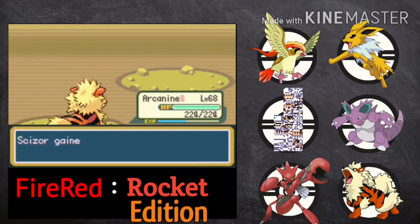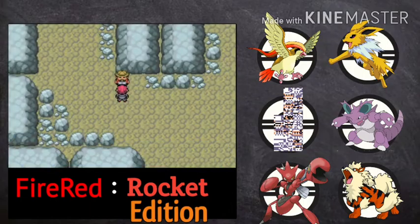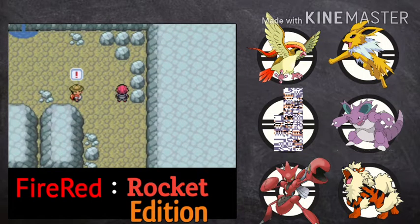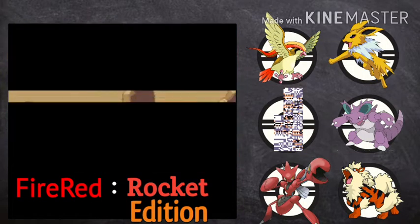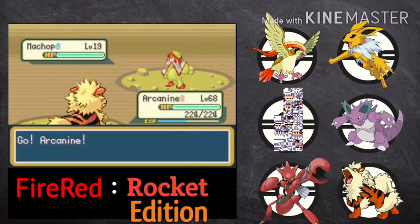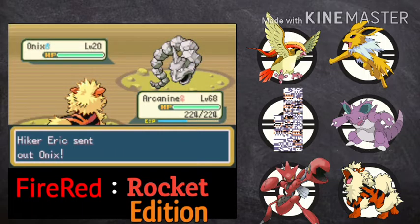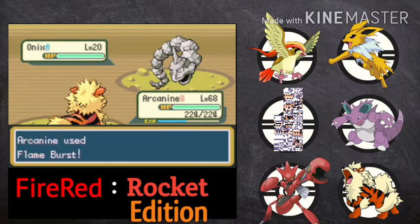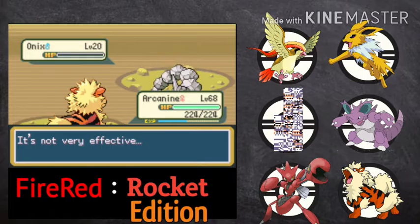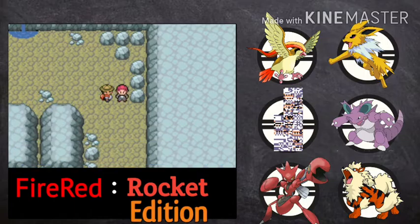We had to use the Master Ball for a fraction of a second, otherwise Zapdos would have died from that poison. There we go — they are using normal level Pokemon, not that high level, so that will be okay for us. Onyx! Let's go for Flame Burst on Onyx. Onyx is down and we defeated another trainer.